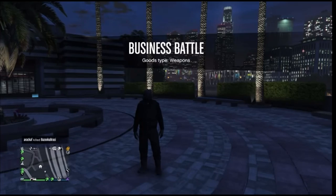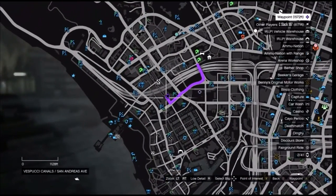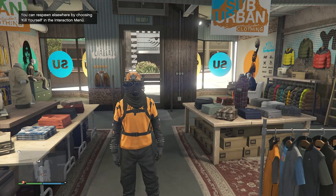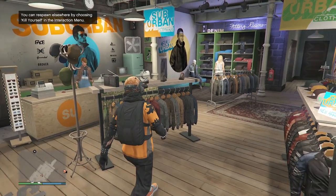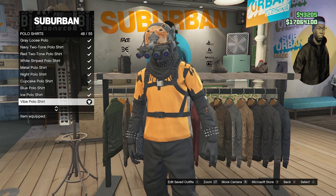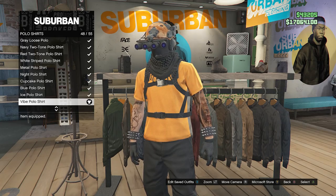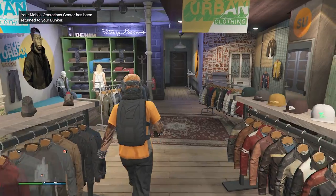When you load back into a public session with the black joggers, head to the clothing store so we can put together the outfit you see in the thumbnail. Once there, walk over to the top section, scroll down until you find a polo shirt on slot 51, and equip the Vibe Polo Shirt on slot 48. After you equip this polo shirt, back out of the top section.